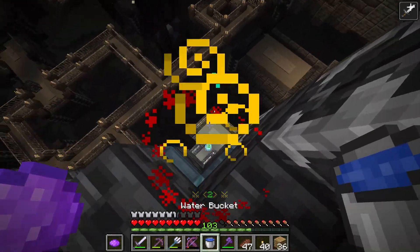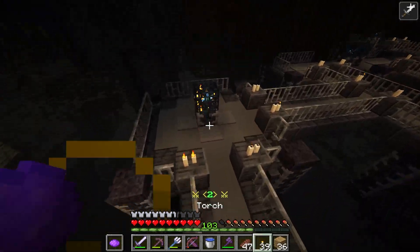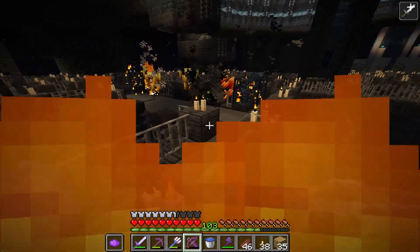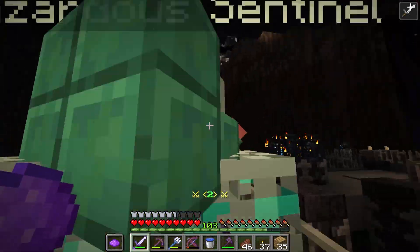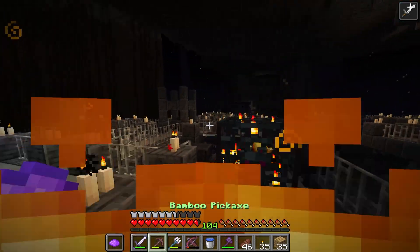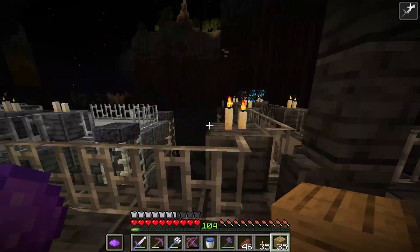That launched me way too hard — I don't have gravity. I can just one-shot those creepers. I don't even have to be scared because they're both slow — even though they're charged, they're slow and I can one-shot them without even critting. I just gotta focus — I don't even have to crit to one-shot, so I should not attempt to crit unnecessarily because it doesn't even help when I'm gonna one-shot them anyways.